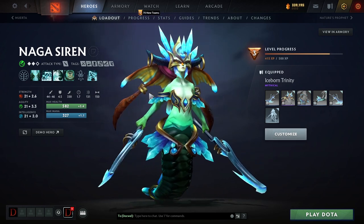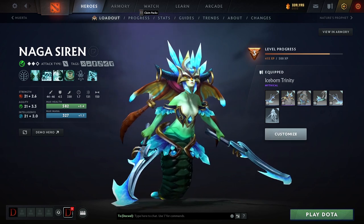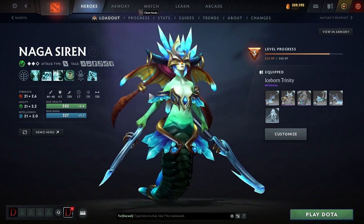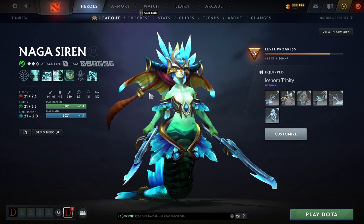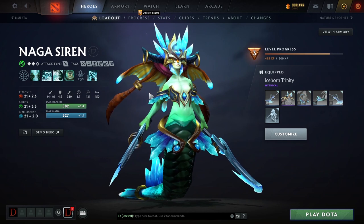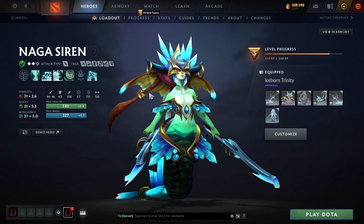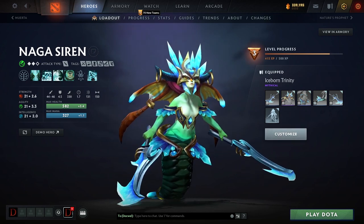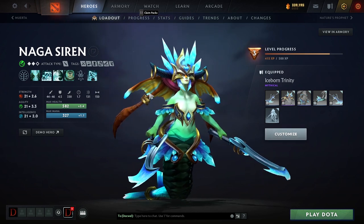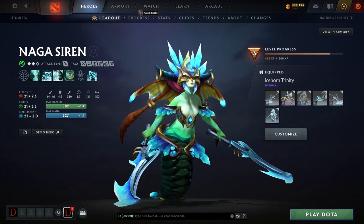This is the quintessential micro hero. Even other heroes that have summons, like Beastmaster, are usually just grouping up those summons together in a ball and running at a tower or grouping with their team. Lycan is a good example, Chen is a good example — they're not really splitting up their summons and microing like that. They might switch between those different summons to cast abilities. Same thing with Meepo — you might split them up a little, but you're in a fight casting abilities and switching between them. But Naga's a little bit different.